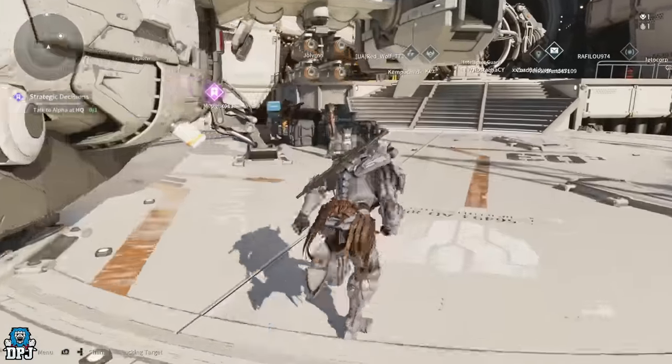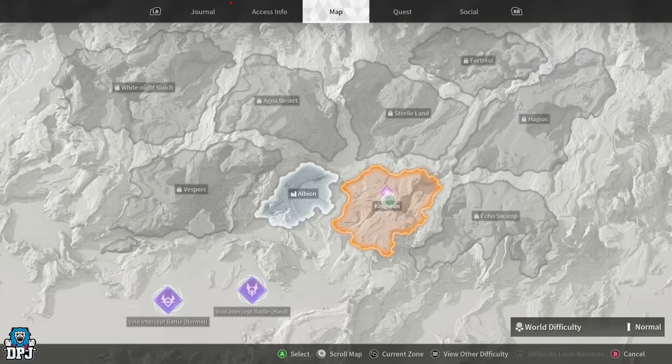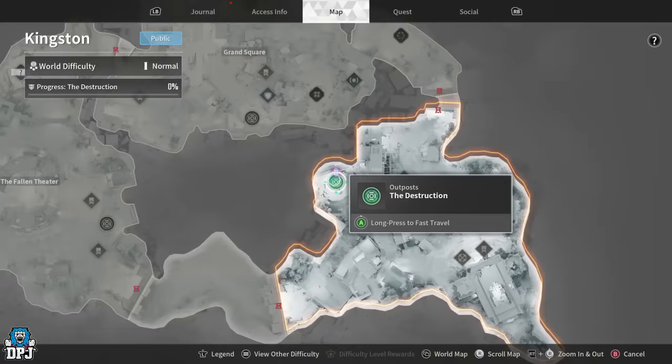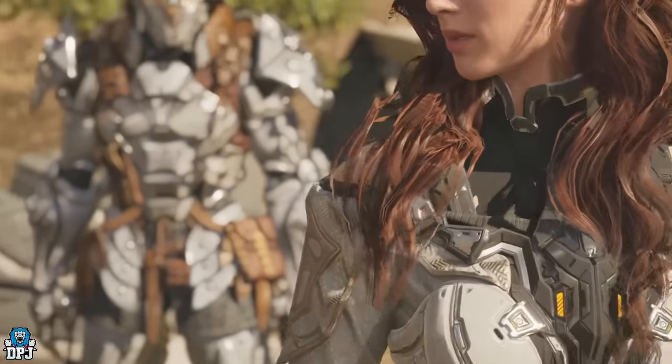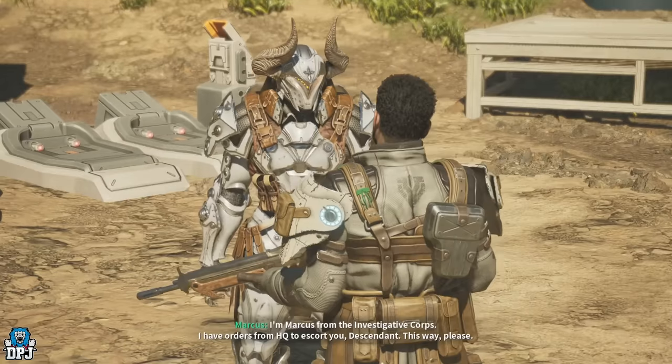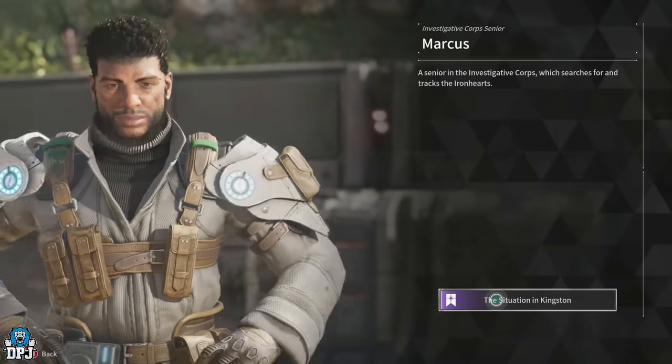After speaking with Guide, you then have to go and speak with Alpha — again highlighted by a purple marker. You then progress on to Kingston for your next mission. Upon arriving here you will see and speak with Guide, and just after this you'll then speak with Marcus.